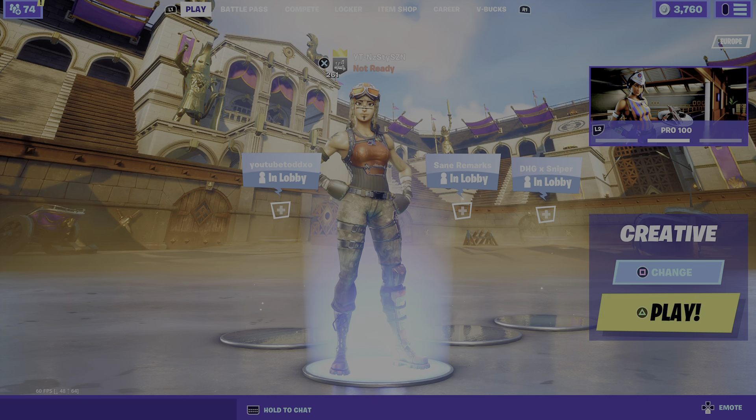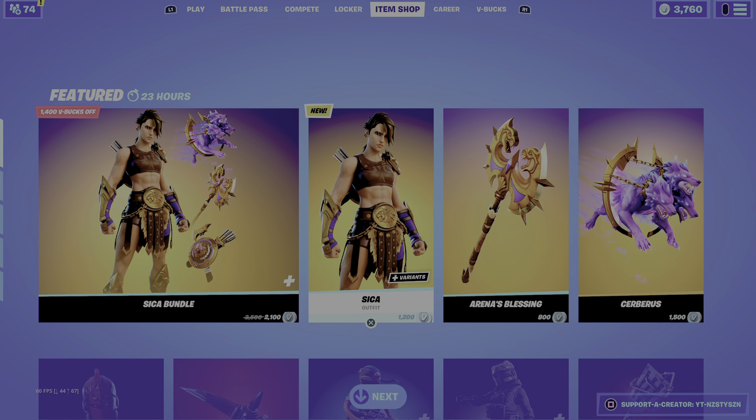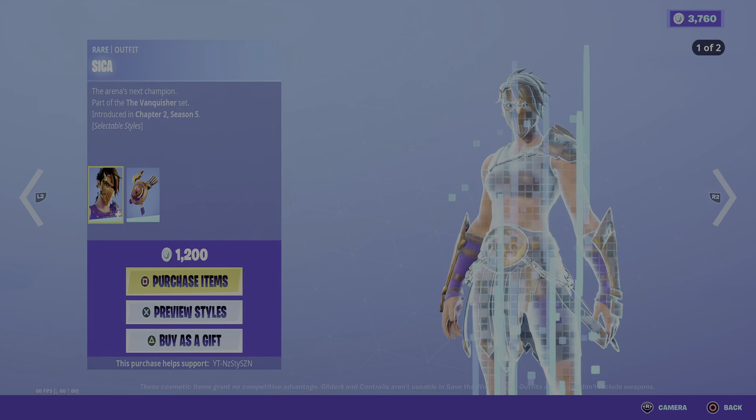Yo what's up guys, it's your boy Nasty here with another Fortnite item shop video. In today's shop we've got the brand new Seeker or Psyker skin.